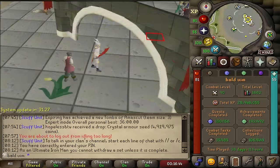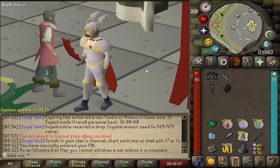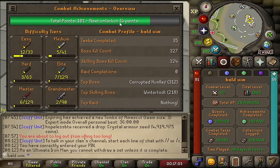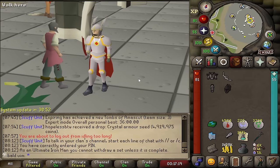Good morning. It is eight o'clock, and I have a hellhound Slayer task in the catacombs. I figured this would be a good opportunity to do some melee combat, but I don't have a dragon defender. I would normally just go and grab this and not even make a clip out of it. Actually, I think I'm going to go do the medium CAs — I need 14 points.